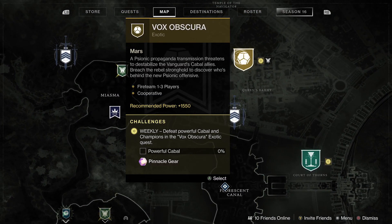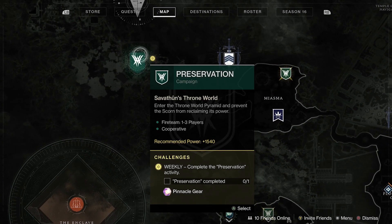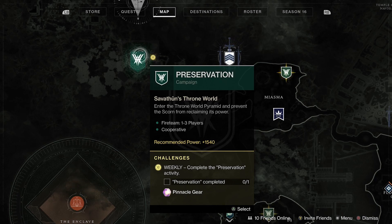Moving on to the next plus two pinnacle, we have the Vox Obscura mission — also on the Throne World. This one requires you to defeat powerful Cabal and champions in the Vox Obscura exotic quest.